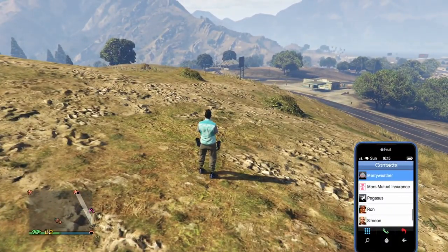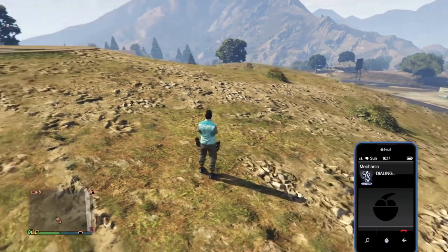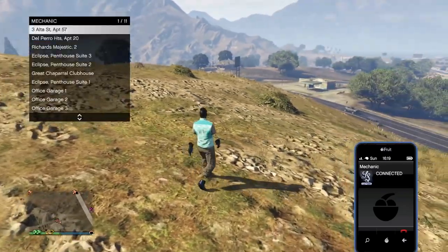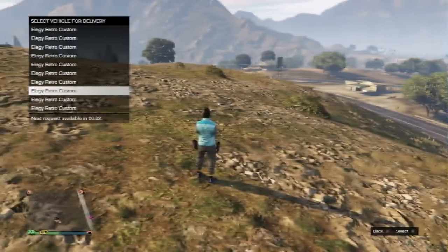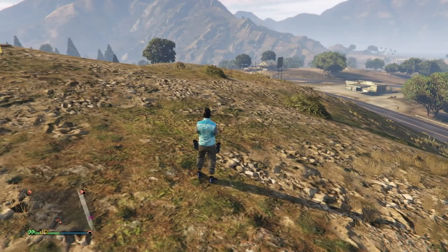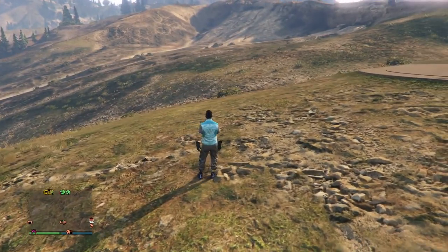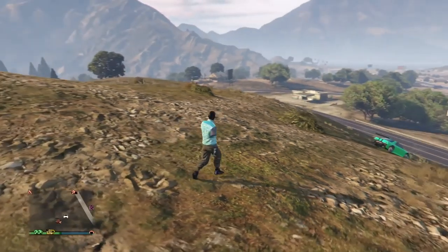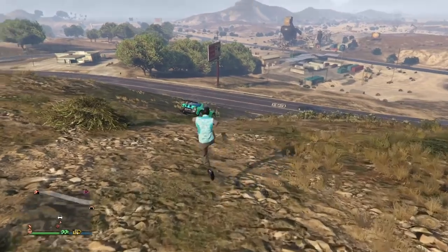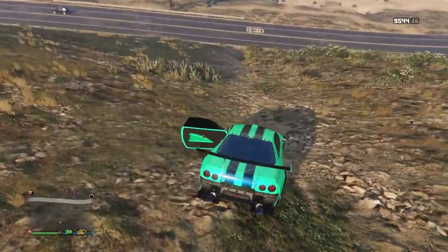Once you're glitched out you're almost ready to receive a car. Go ahead and call up your mechanic. Remember: the Deluxo needed to be in a different garage, and this car also needs to be in a different garage. I'm calling up an Elegy Retro Custom from Eclipse Penthouse 3 — a nicely modded one that I'll be duplicating today.